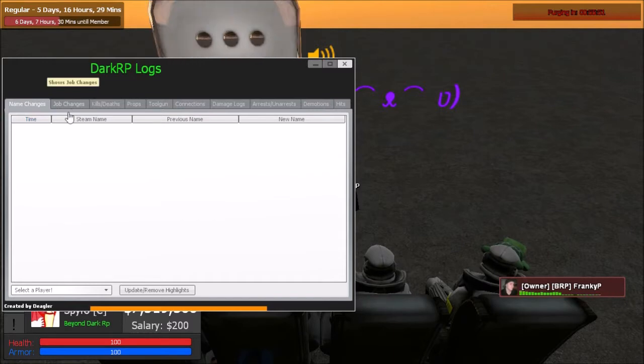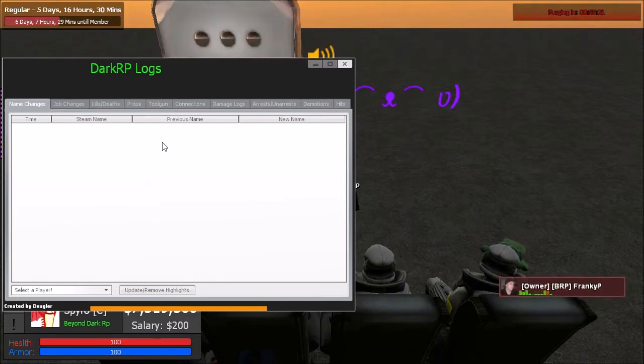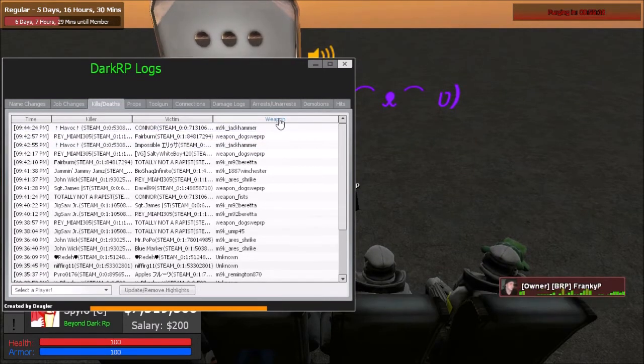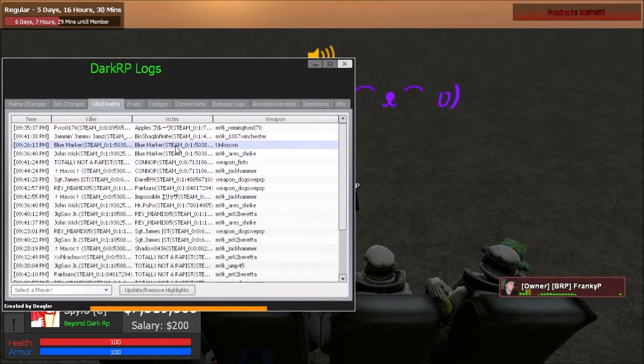For name changes — I'm not entirely sure if it works — but it simply shows if people changed their name, the time, their Steam ID, their Steam name, their previous name, and their new name. There's an option on the bottom left to select a player, which colors and bolds that specific person's name so you can find them a little bit easier, though it doesn't always work.